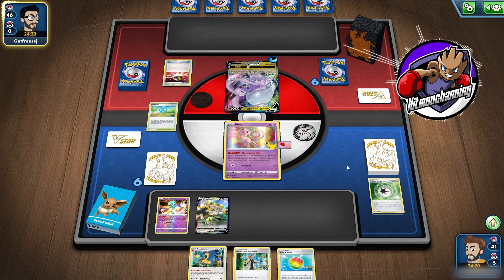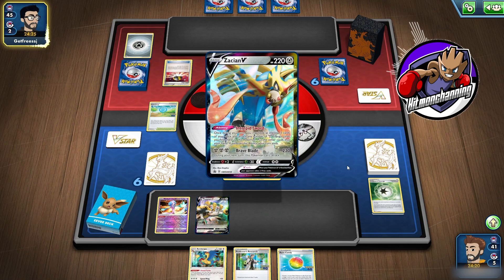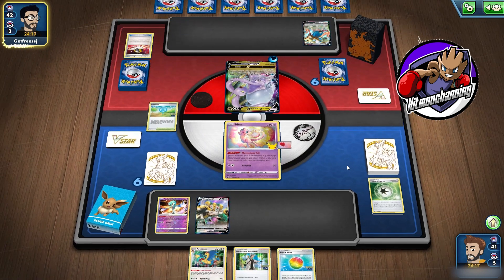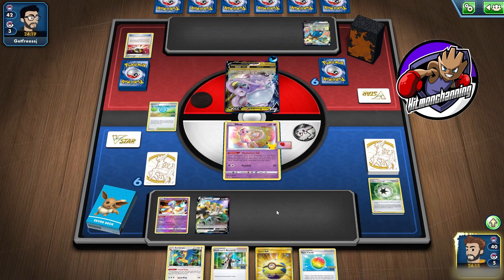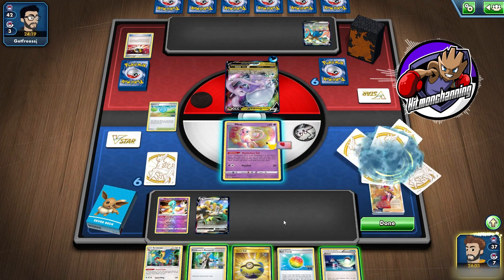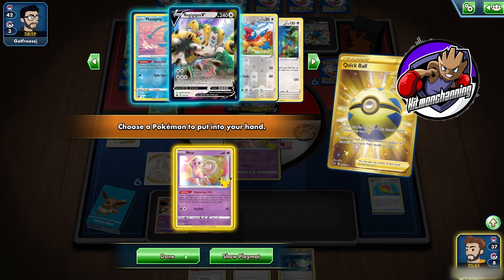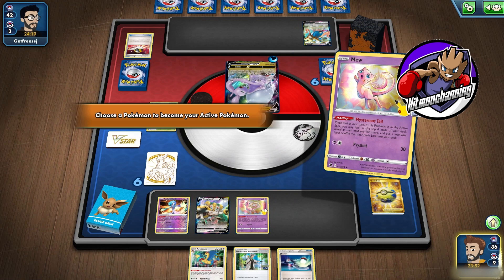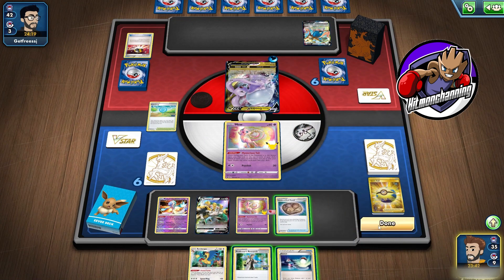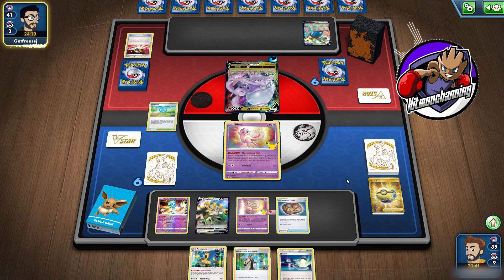My opponent is going to get an Ultra Ball going, discarding two cards including a Metal Energy. As a big Gudra player myself, I know how that works. Oh, there's Zacian V — this is going to be an interesting Gudra deck. They Intrepid Sword but get no Energy, just cards. We use Mysterious Tail — there is our Fossil, and now it goes into play. That wasn't a huge turn but it kind of was — half the battle is getting that Fossil down.